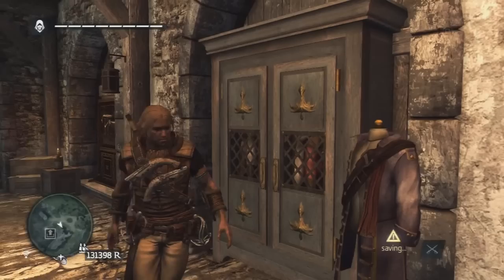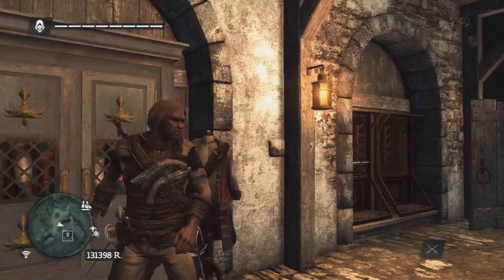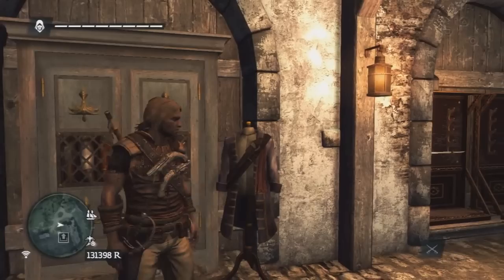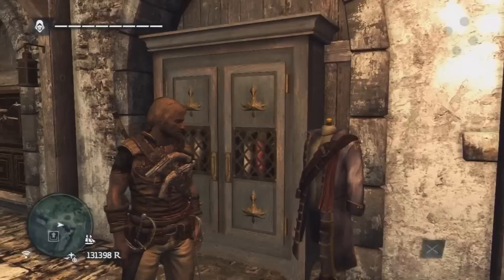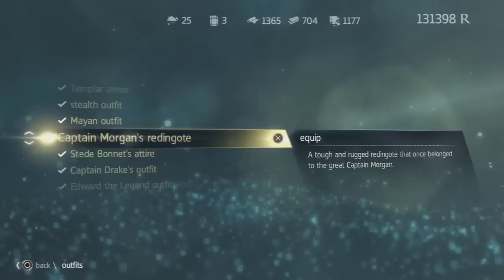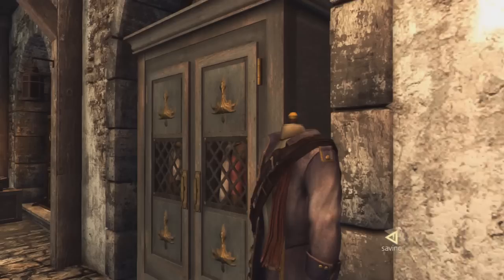Moving on to the craftable outfits — and this is the Hunter outfit. It's actually my favourite outfit to be honest, second to the original. I was playing the Black Island DLC with this outfit and it just felt so badass — like a thief, especially with the hood up in the dark. You craft this with a Jaguar skin and something. All these craftable outfits also look pretty similar to each other.